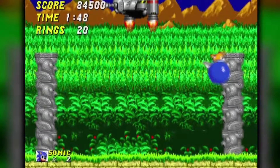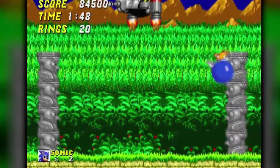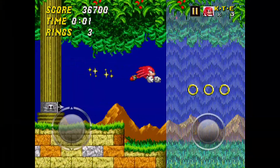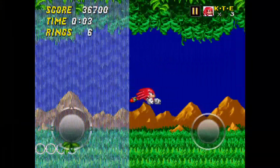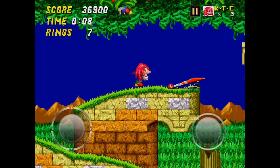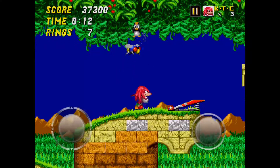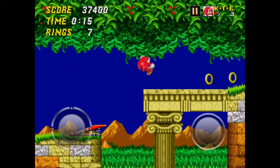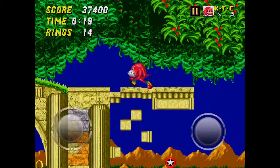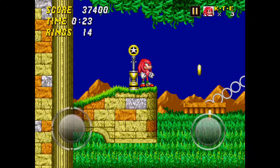Aquatic Ruin Zone Act 2 is where the run really takes its true colors. Act 1 is annoying, but Act 2 is diabolical. We start off with these huge arrow shooters, but immediately after, tons of mosquitoes will start crowding around you. What you need to do is wait on this platform and keep jumping until all those mosquitoes are dead. The best way to figure out if they're dead is to wait three seconds after the last mosquito — it works almost every time.